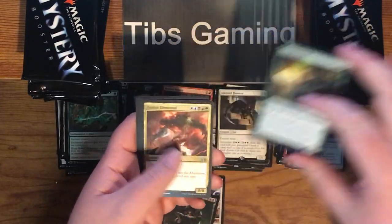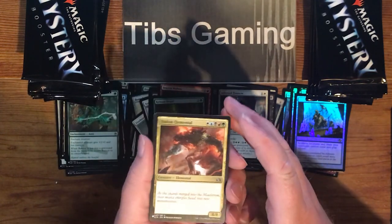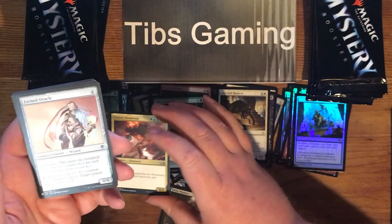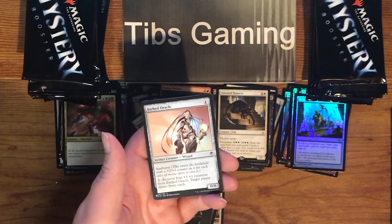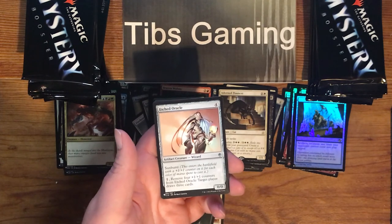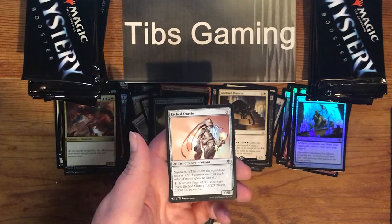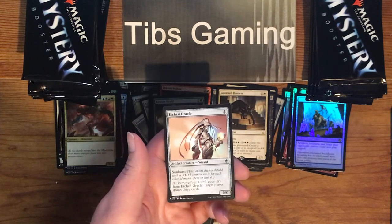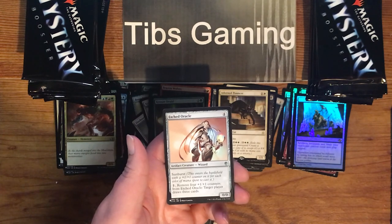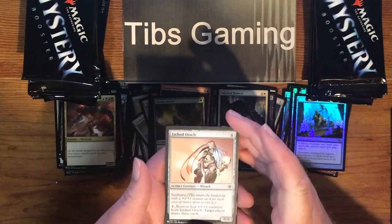Grosan Druid. Fusion Elemental — one of each color for an 8-8. Etched Oracle — four generic for a 0-0 with Sunburst. Enters the battlefield with a plus one, plus one counter on it for each color of mana spent to cast it. Pay one or remove four plus one, plus one counters from Etched Oracle — target player draws three cards. So, five mana to draw three cards. Yeah, I don't know.